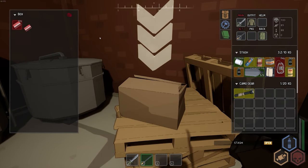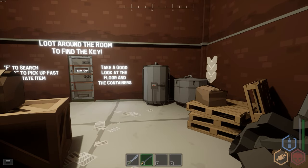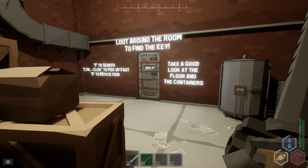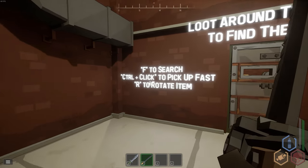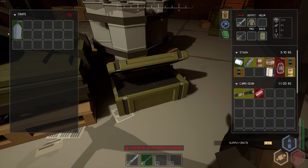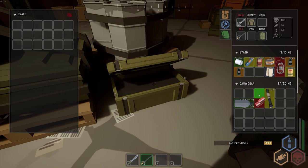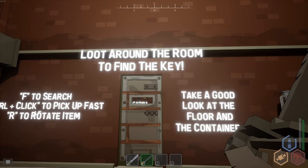There's a red keycard — in the tutorial it's used to move from room to room, but in the real game the red keycard is used for something else you'll have to find out. Press F to search. Hold Ctrl and click an item to auto-fit it into your stash, and press R to rotate items in your stash to fit them nicely.